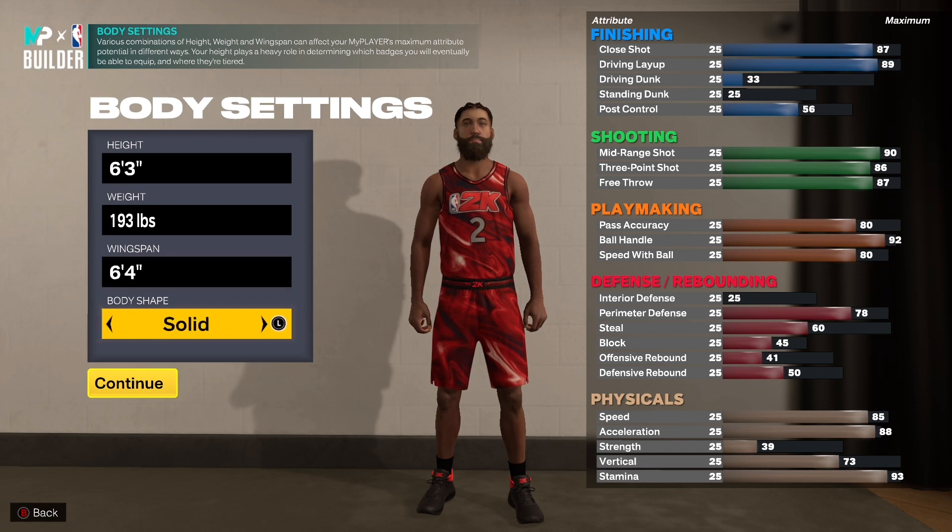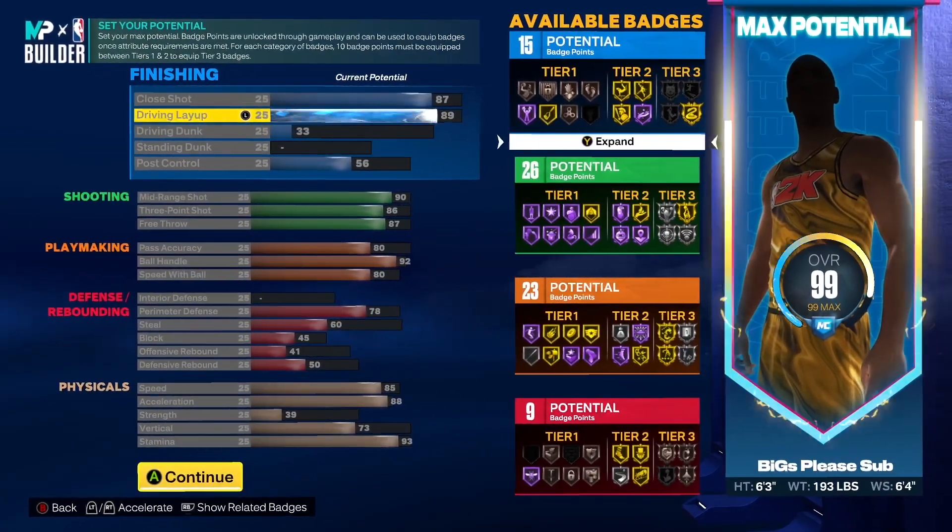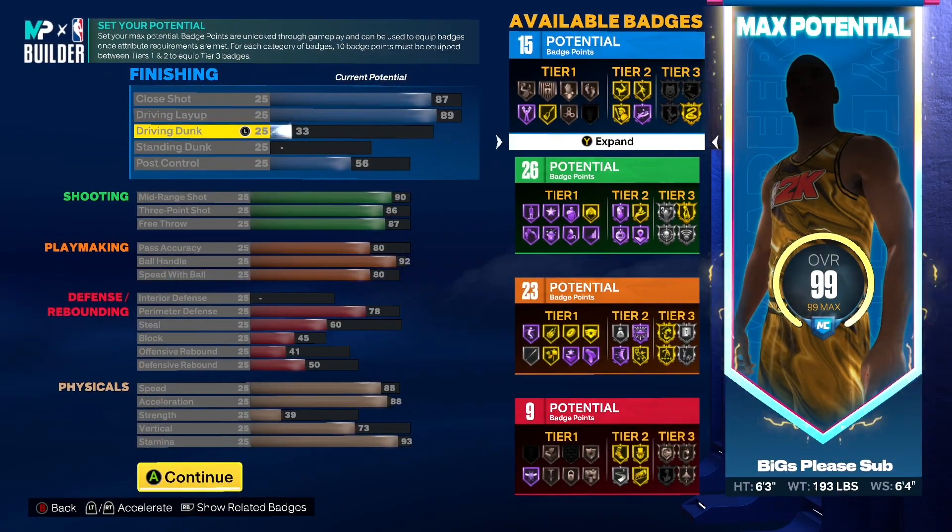You will have to make them number two, right-handed, six foot three, 193 pounds, with a six foot four wingspan. Now look, there are better builds out there, but who's going to be rocking the Ankle Taker out in the neighborhood? Come on y'all — super unique, super rare.